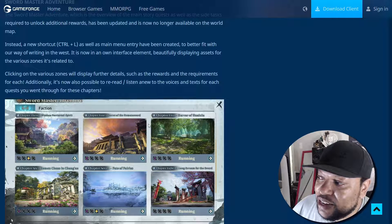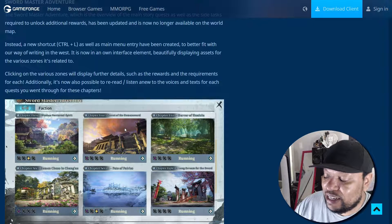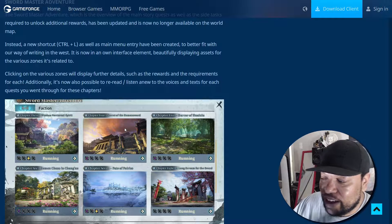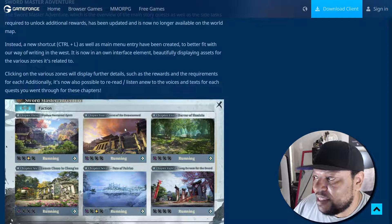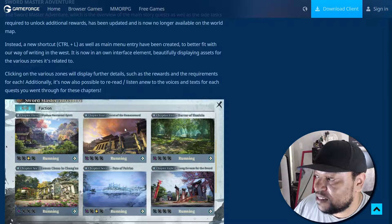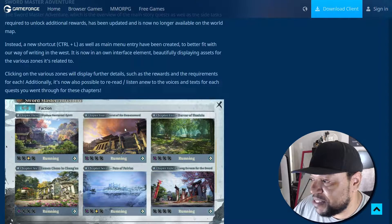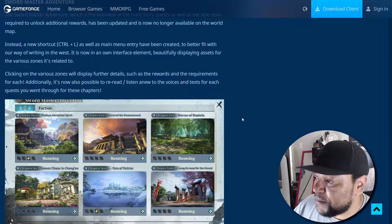Clicking on the various zones will display further details such as the rewards and requirements for each. It's now also possible to re-read and listen anew to the voices and text for each quest you went through. Before, it was just a long list on the side of the screen. This is kind of similar to the World of Warcraft dungeon guide, or in Final Fantasy the Aether Current guide — where it shows the zones and you click on a zone to see what you're missing or what the bosses are.